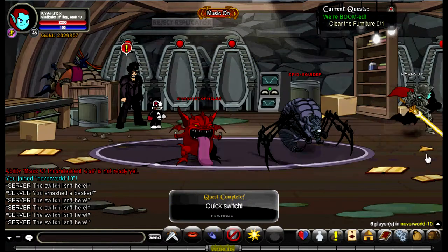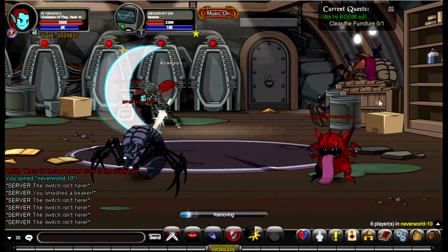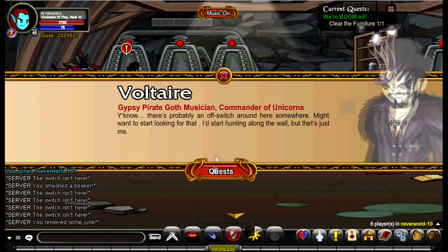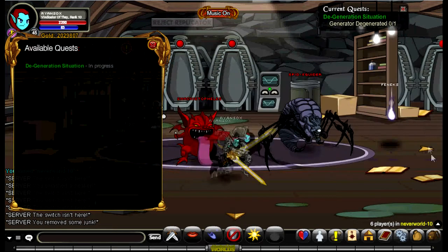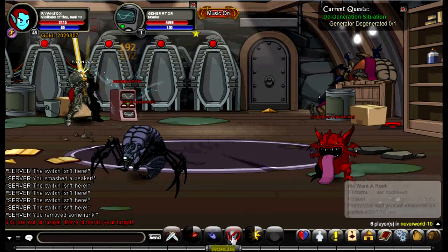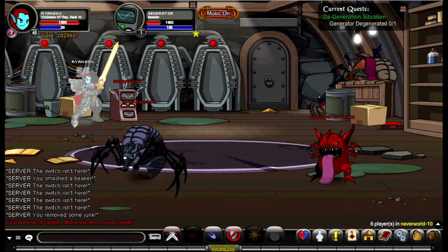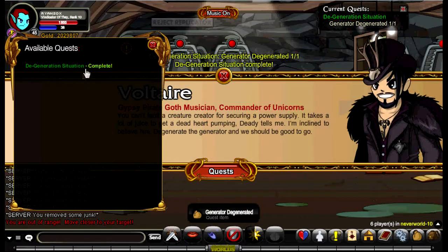Then accept the next quest where you want to head right and battle and defeat the generator that is right there. Once you do that, you want to turn in the quest.